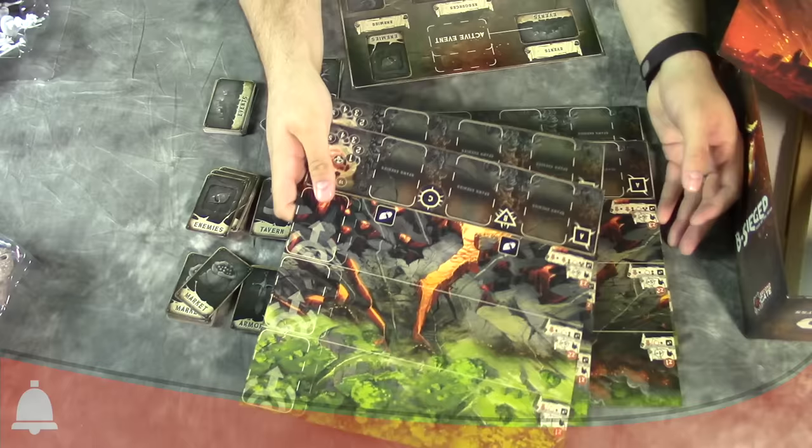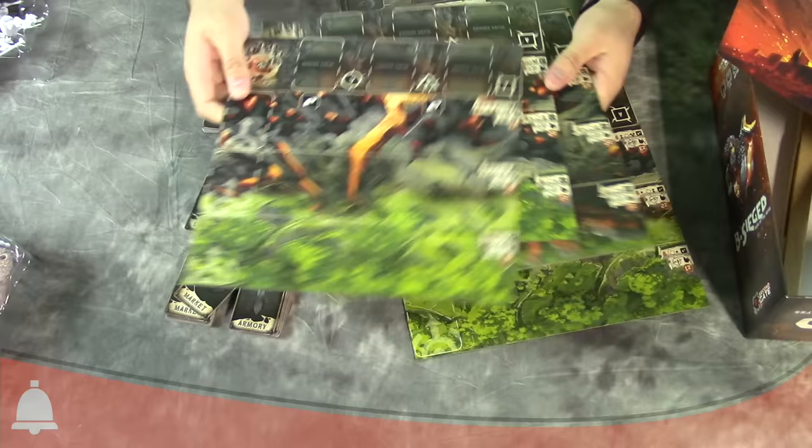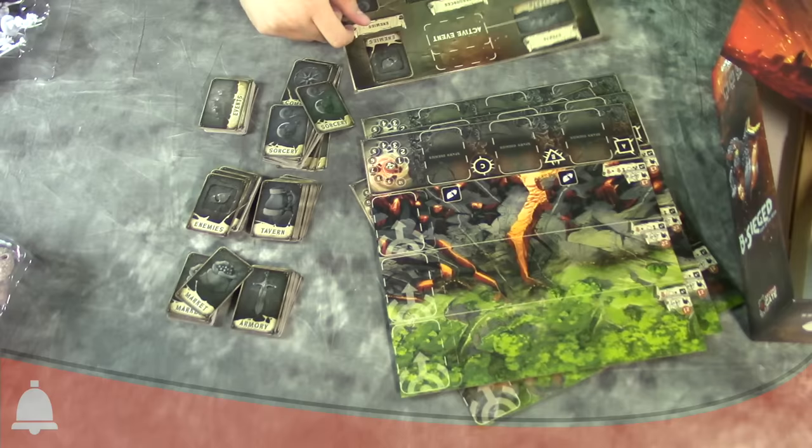These board tiles indicate the directions that enemies are coming from — different mountainous areas, forest, and stuff like that. So you can see how that all works together. The tiles are front and back, so there are multiple ways to play.